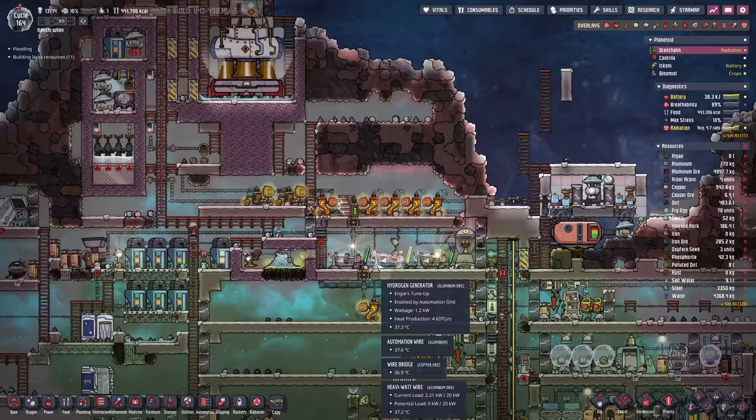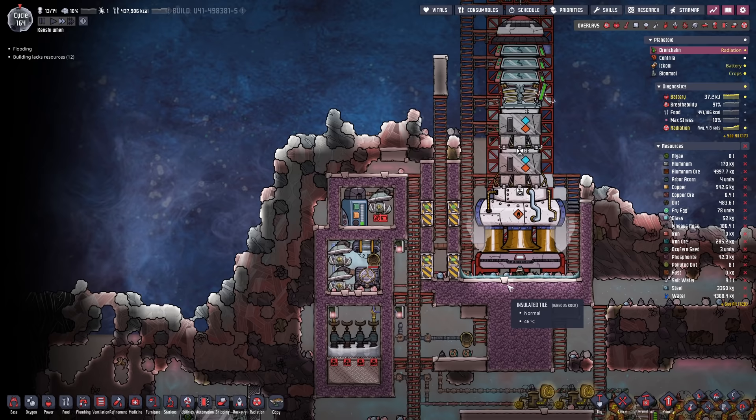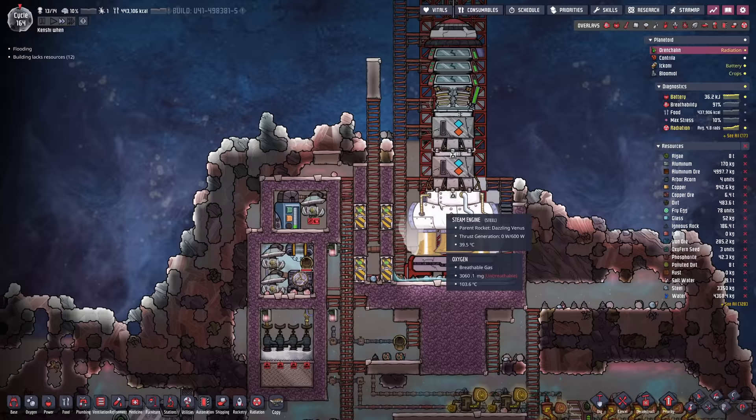Just remove that module and remove that one as well. It's messy and painful, but we'll get another rocket up. Once we do, we'll come back with Dreckos and be actually able to produce reed fibre so we can use Atmos suits next time around.